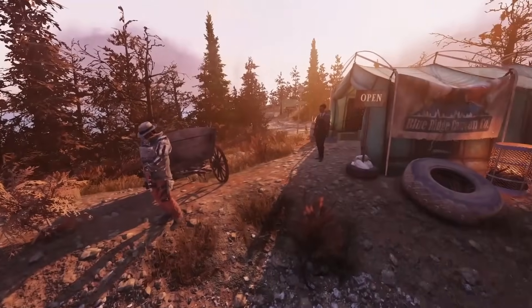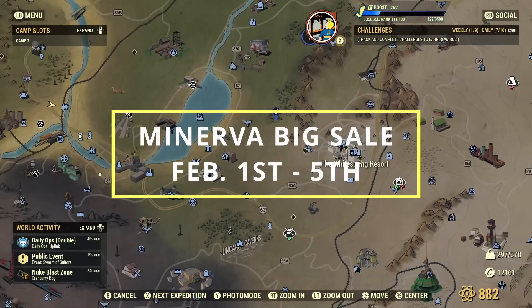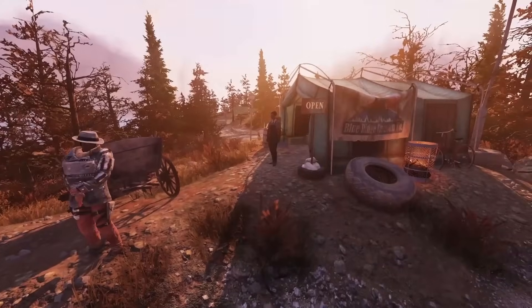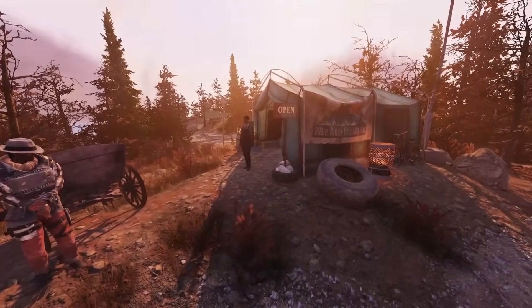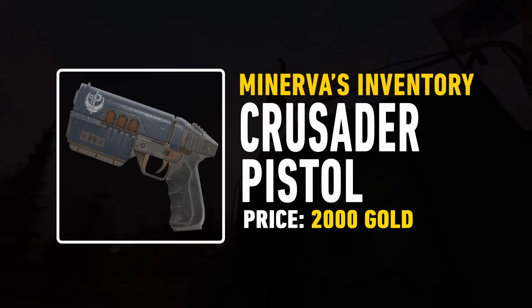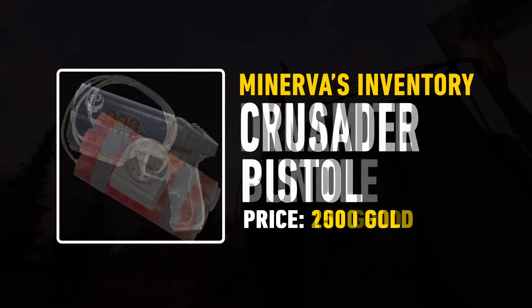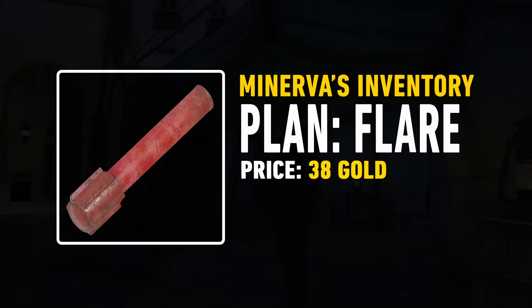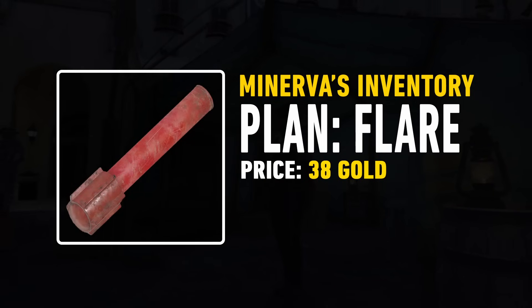First things first — when and where will she be? As of the 1st of February, Minerva will be returning to the White Springs Resort. She'll be there for a total of 4 days up until the 5th of February. During this time you can pick up the Crusader Pistol Plan for 2,000 gold bullion, the Dynamite Bundle for 150 gold bullion, and the Flare for a cheap price of 38 gold.